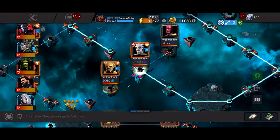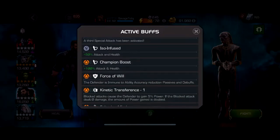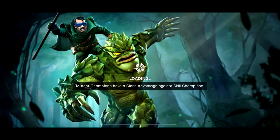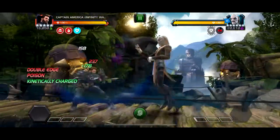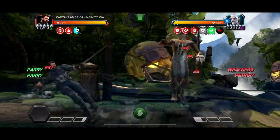Hey, what's up guys, it's a very quick video for today. I just want to show you the uncollected Ebony Maw you can just cheese - it has aggression regeneration, which is like every few seconds he regens. I love this node with Captain America Infinity War because if you have a tech champ on the team, then you can put a petrify to reverse the healing.